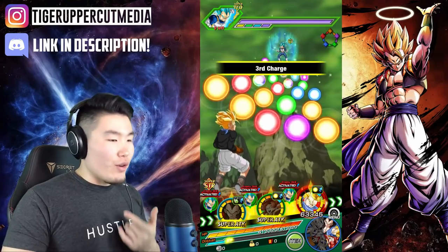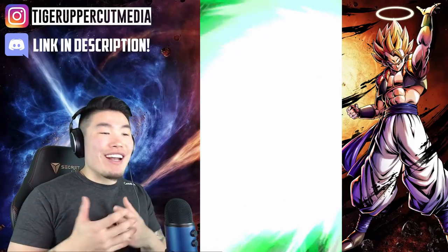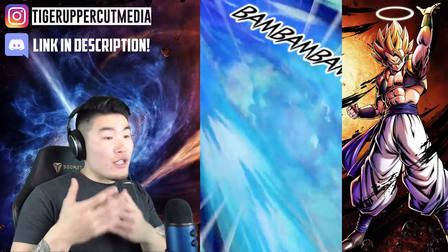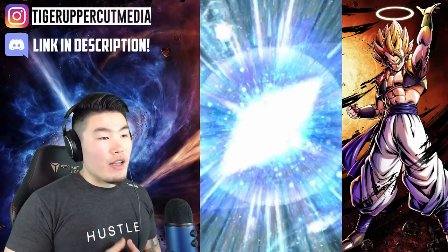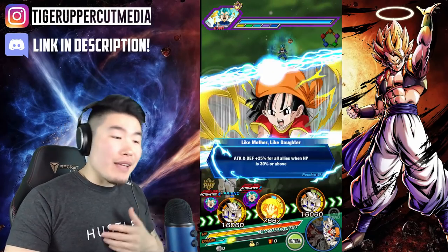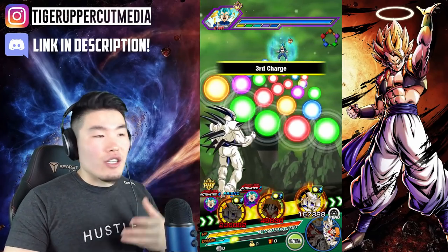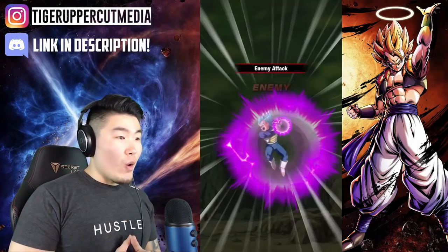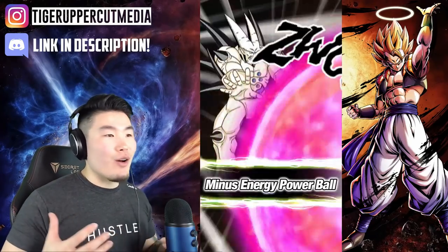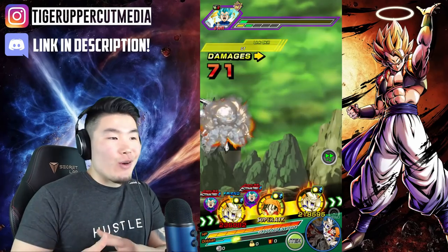This team is actually really good. We have Super Saiyan 4 Vegeta, Super Saiyan 4 Gogeta — still top tier units. That GT Trunks is actually very good as well. The category is very limited so you kind of have to run GT Trunks. We also have Omega Shenron, Sin Shenron, and Pan for support — I believe it's 25% to attack and defense on her passive. The damage output is not going to be as good as Super Saiyan 3 or other categories, but I still love it and I'm excited to get Sin Shenron linked up with Omega Shenron.